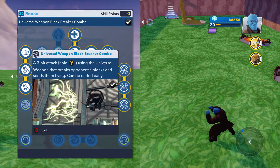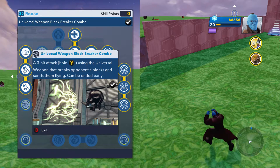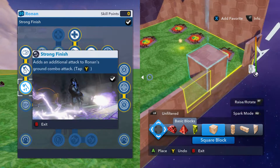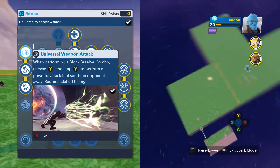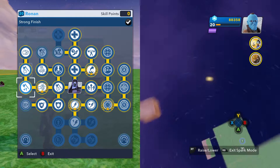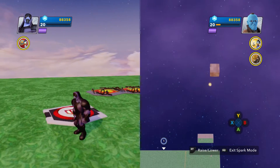Here is his block breaker combo — it's a three-hit. You hold Y and it'll do three hits, breaks opponents' blocks and sends them flying. Strong finish adds an additional attack to Ronin's ground combo with an attack damage increase. Then universal weapon attack is the last attack added to his block breaker combo.